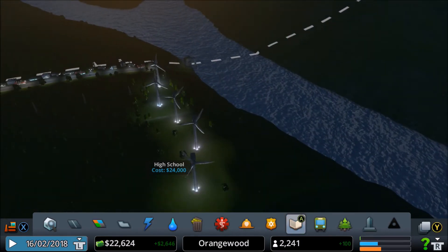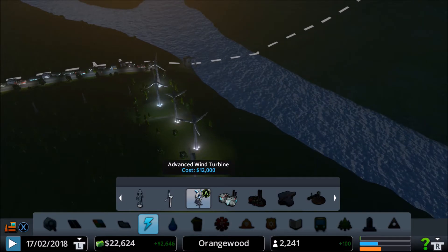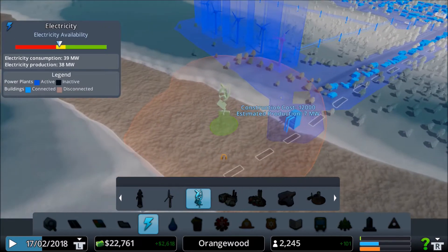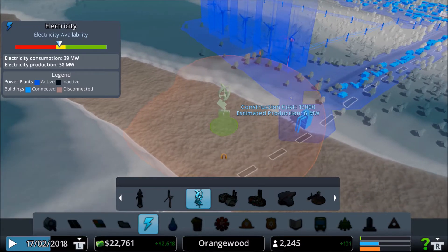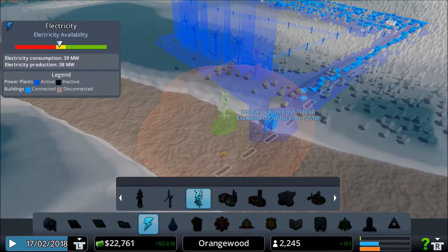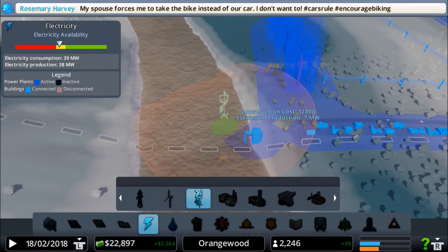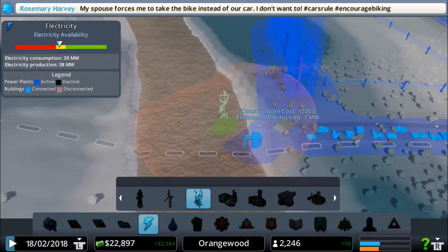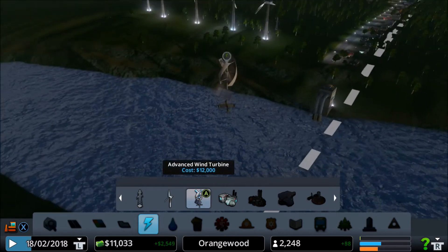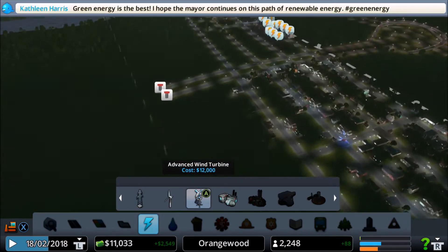What I'm actually going to think about doing is maybe placing an advanced wind turbine. They're pretty expensive but they get power for us. These ugly big old wind turbines are not going to be with us anymore. Let's place one here - that looks perfect. It doesn't produce a lot of megawatts but for right now it works.